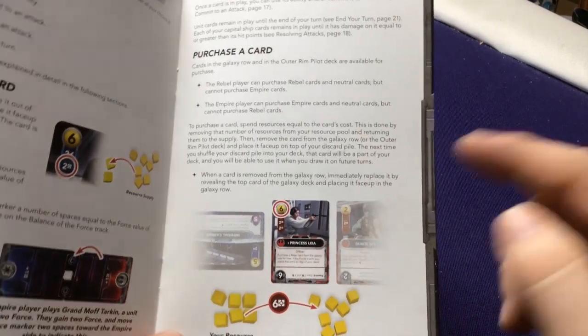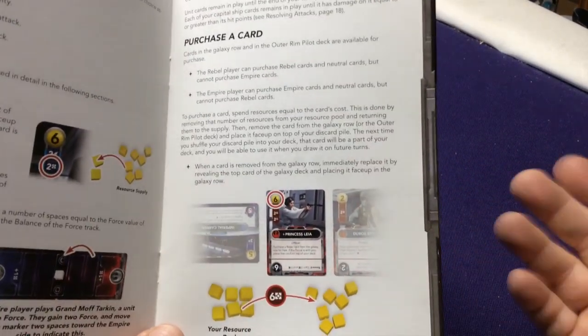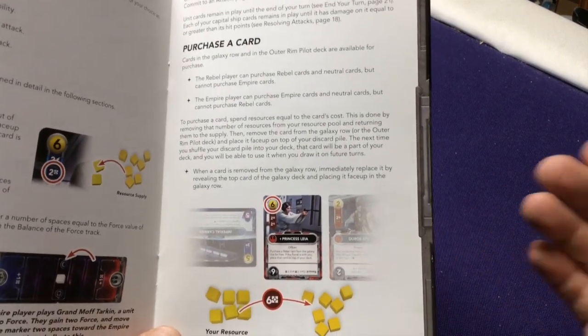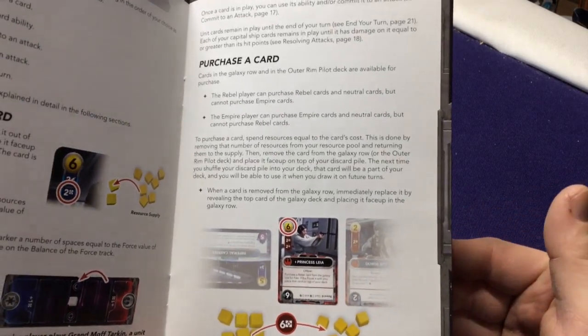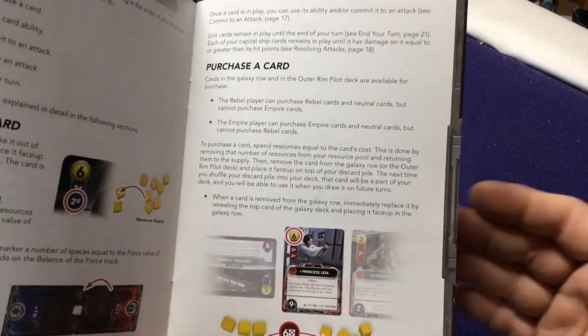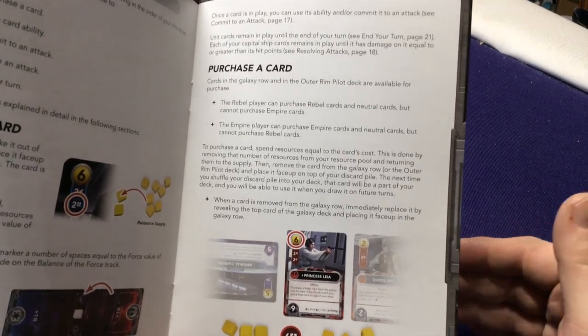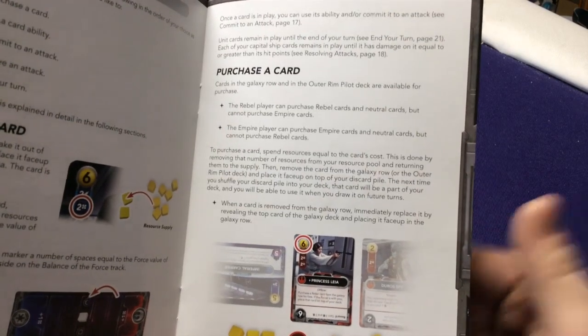To purchase a card, spend your tokens equal to the yellow card cost at the top. The card goes in your discard pile and when your deck gets reshuffled you get it quicker. A good strategy: if there's a card you'd really like and you know your deck is about to run out, that's a good time to buy it since you'll get it sooner.